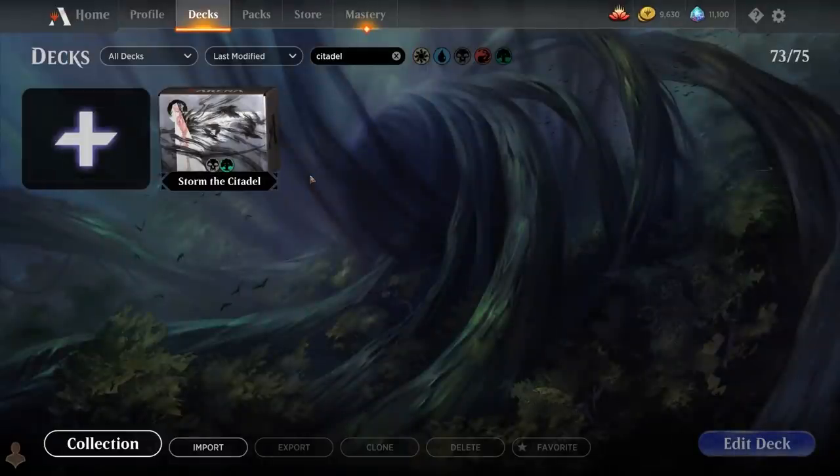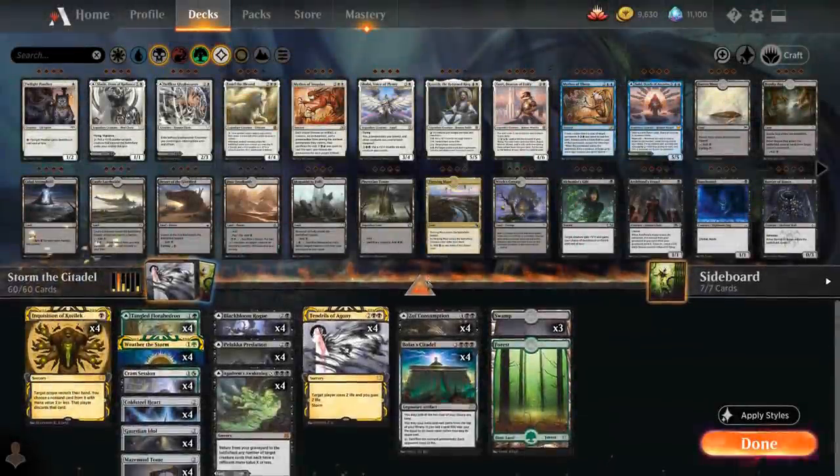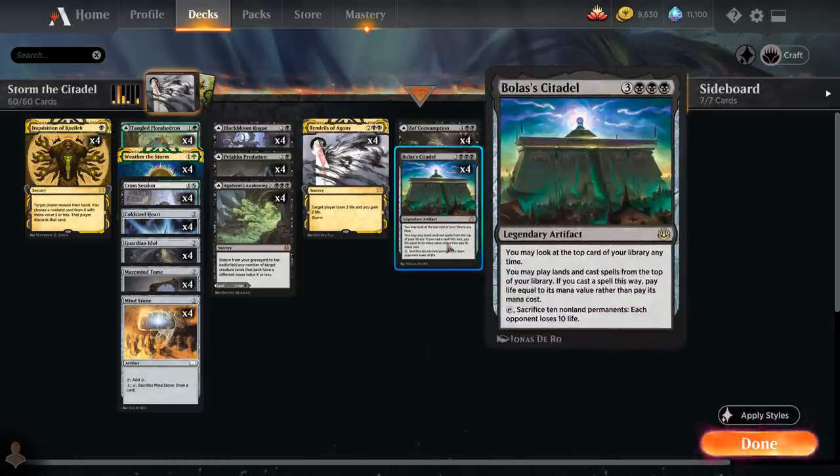Hello and welcome to another Historic Games video. Today we're taking a look at some beautiful jank with this Black-Green Storm of the Citadel deck, featuring Bolas' Citadel and some of the Storm cards from the latest Mystical Archives. Bolas' Citadel is the centerpiece of the deck.